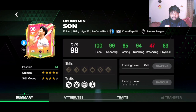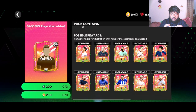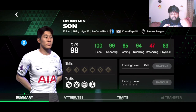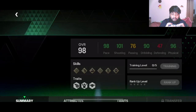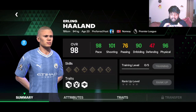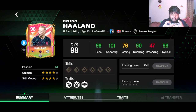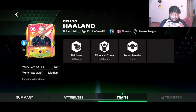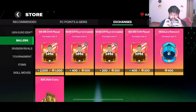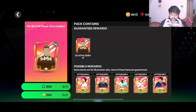I think Heung-min Son is the best option here for me. If I wanted to pack somebody I'd happily take Son — 100 pace, 99 shooting, 94 dribbling. Many people want Morata who has 101 shooting and 98 pace and 90 dribbling, but I prefer more pace over shooting. Pace is more important and you can always increase shooting.